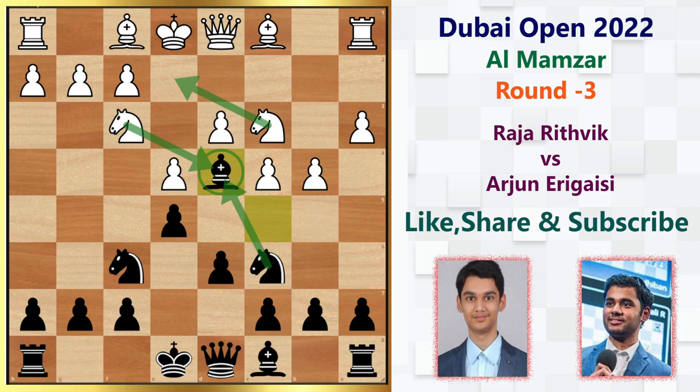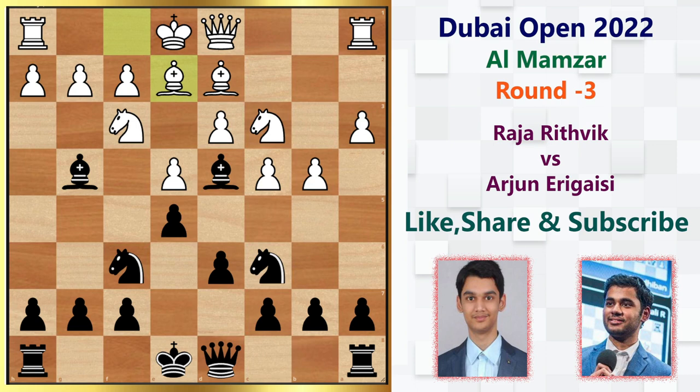You cannot take the knight here because the knight would come into the center, so you have to play mostly knight e2 to challenge the knight, which would waste some tempos for white. So he goes bishop to d2 to save the knight. Arjun immediately pins the knight with bishop to g4, and White unpins with bishop e2. Then we have bishop takes f3, bishop takes f3.